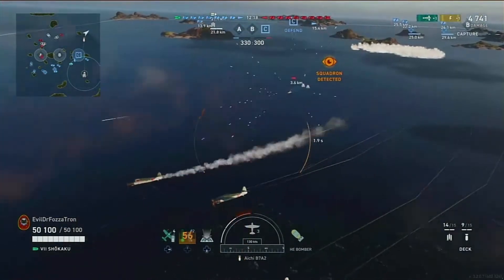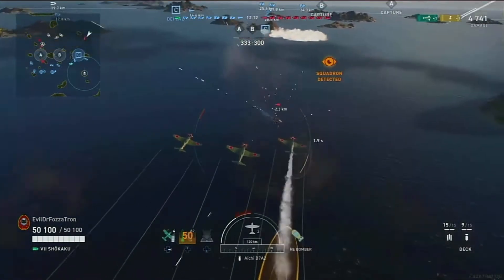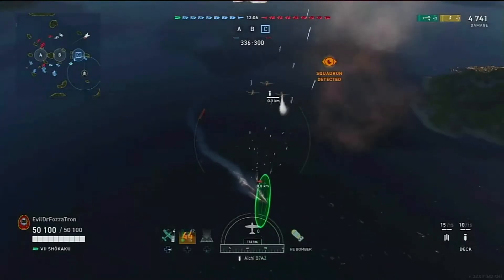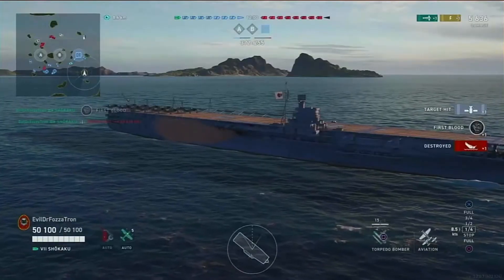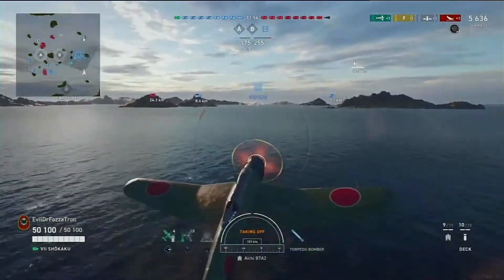There we went for a dive bomber run - unlucky, we got the incapacitation but no damage. This sometimes happens with HE bombs: you'll just knock out their engine, knock out a gun or their torpedoes, and record no damage. Swing back around - the Akatsuki doesn't have great AA so the ship is in danger. We get the hit and the kill for kill number one, and that is actually a high-skill shot right there.